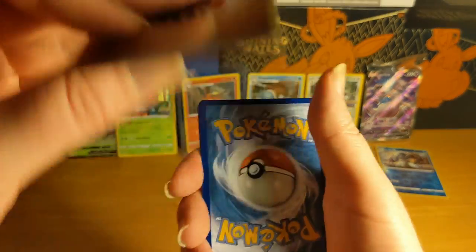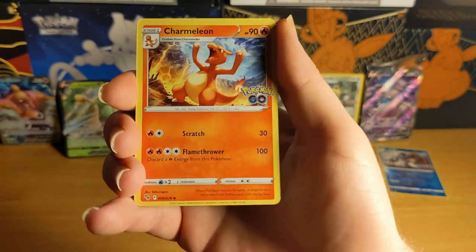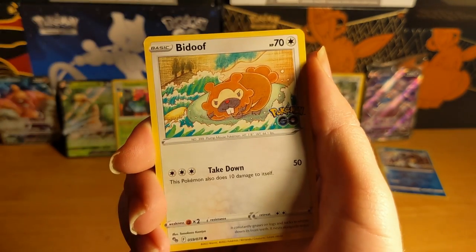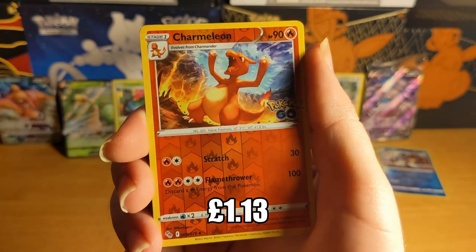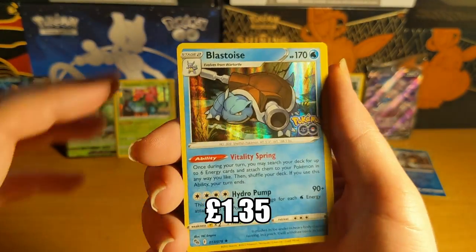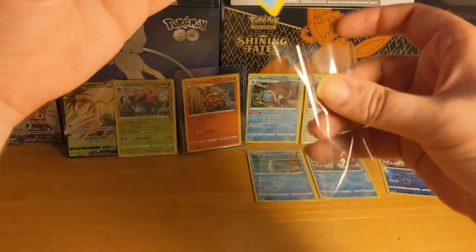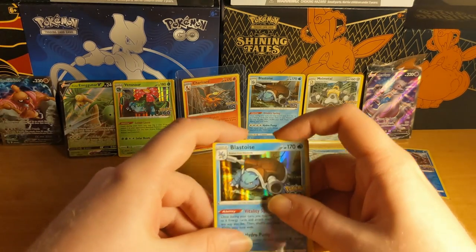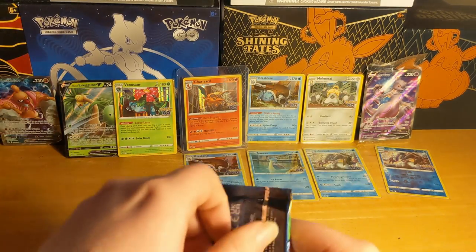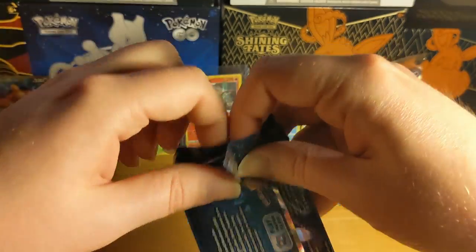Alright let's carry on - another Steelix, Candela, another Charmeleon, Unfezant, Pikachu, Squirtle, Bidoof, Meltan - and a reverse shiny Charmeleon. I think I do have one of these. And another Blastoise - what the hell! Oh my god, this is ridiculous. We've got to package this up too even though we already have one. What is going on with this set? We've got all three plus an extra Blastoise!